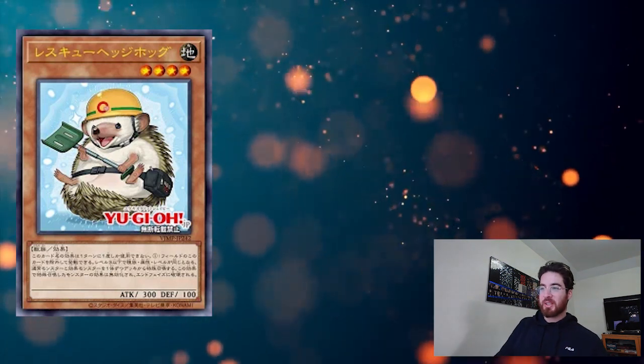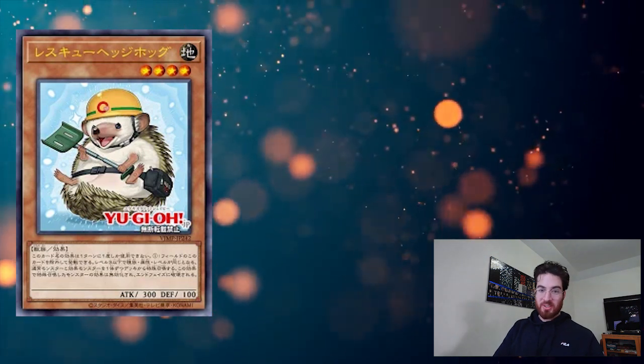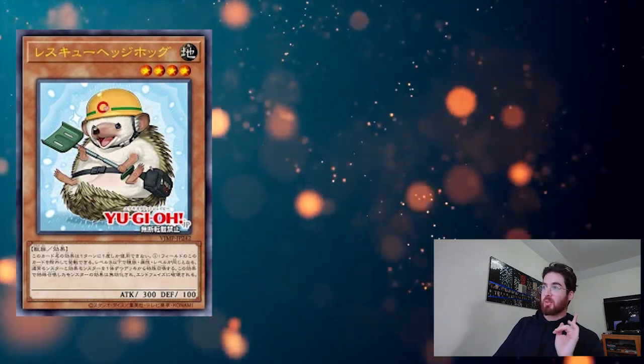Hey guys, Santorian here. We just got the latest V-Jump support, which is Rescue Hedgehog.